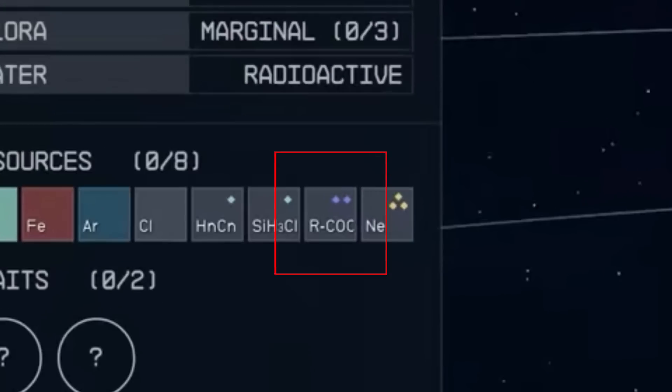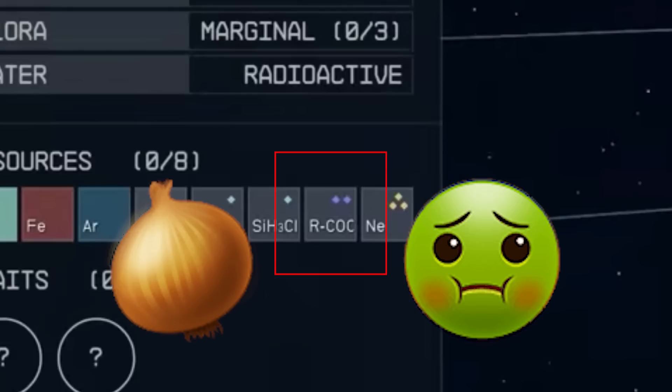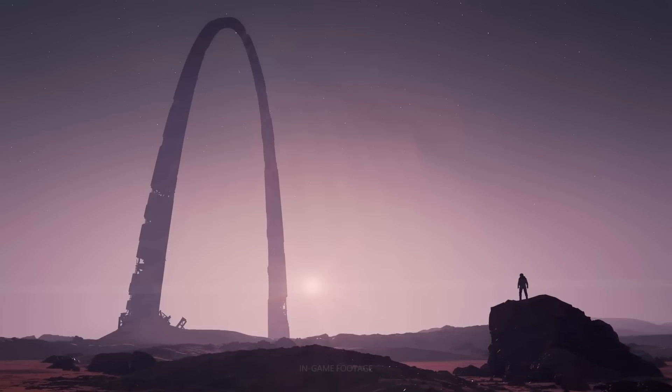No one has got this one right so far, and I'm convinced I've cracked the code. If I'm wrong on this one, I'll eat a whole freaking onion on stream, hand to God. Hello, fellow mumblers of Constellation, and welcome to Entry 0.2 of the Starfield Handbook, your most reliable source of Starfield information in the settled systems.